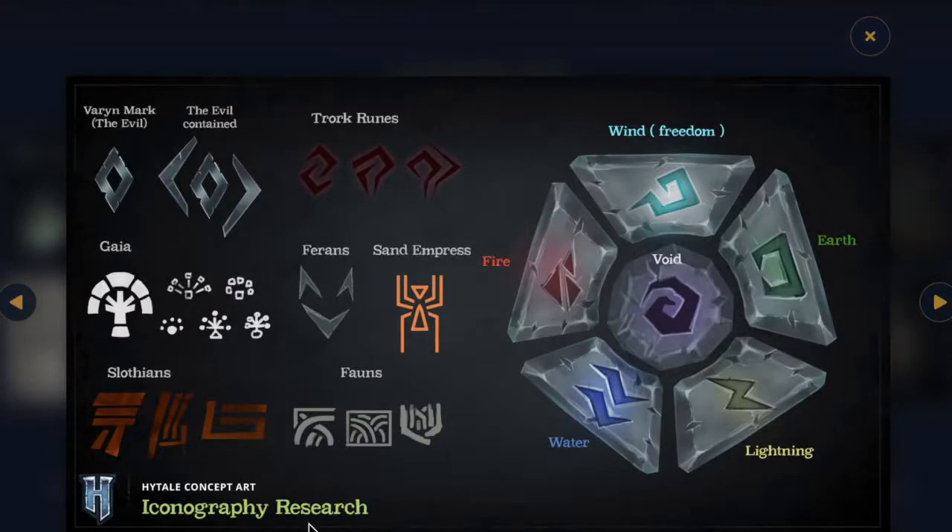Starting off, we have the iconography section on the Hytale website. Some of the concept art they have shows a couple of runes which represent a few different factions. So far you have the Torks, the Farans, the Fawns, and the Slothians — and I'll go over each of these.